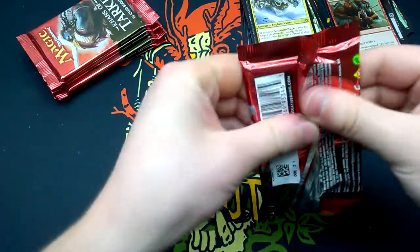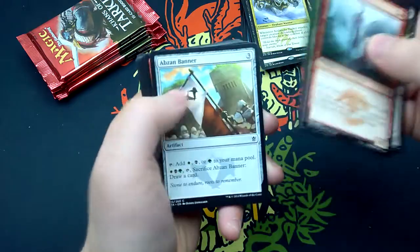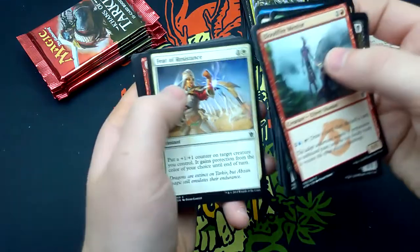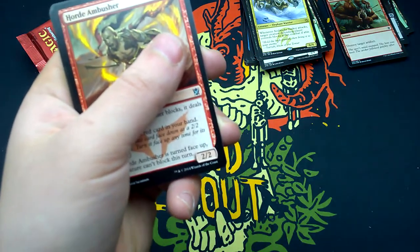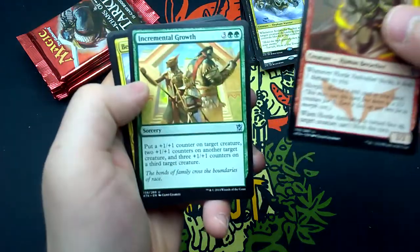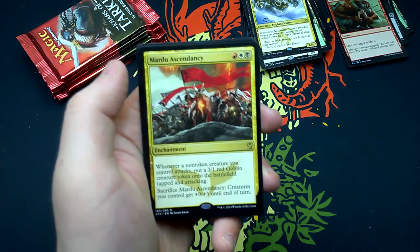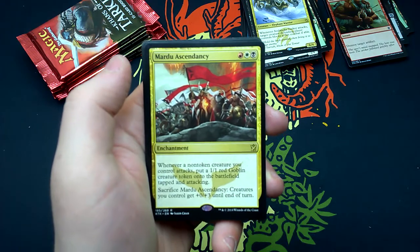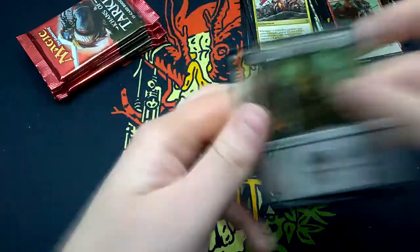Five packs left. Thirty-first booster: Bloodfire Mentor, Sultai Scavenger, Sagu Archer, Abzan Banner, Ainok Tracker, Rugged Highlands, Jeskai Student, Tranquil Cove, Skirk Ridge, Feat of Resistance. Little stack maintenance on the side. Horde Ambusher, Incremental Growth, Bear's Companion. Rare is Mardu Ascendancy — for one each of the Mardu colors, enchantment: whenever a non-token creature you control attacks, put a 1/1 red goblin creature token onto the battlefield tapped and attacking. Sacrifice it: creatures you control get +0/+3 until end of turn. And a Swamp and a Spirit token.